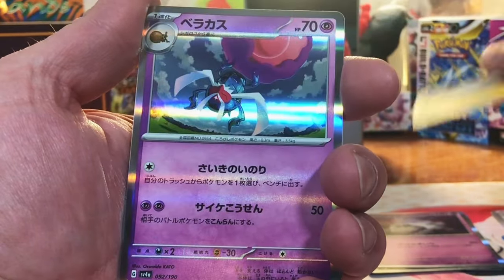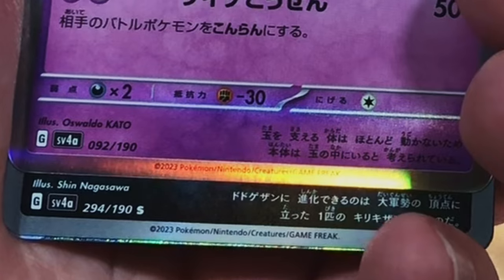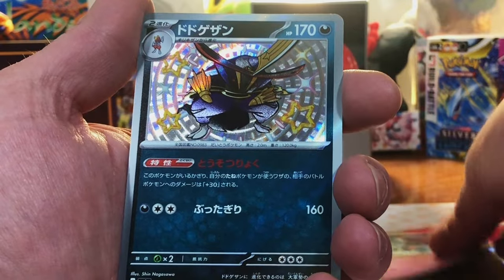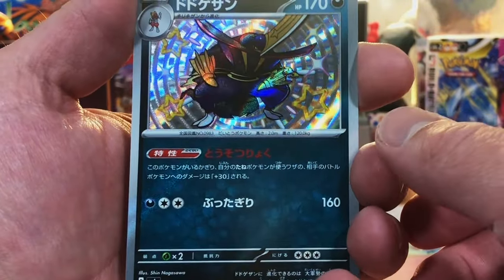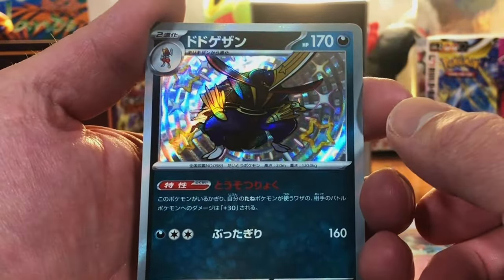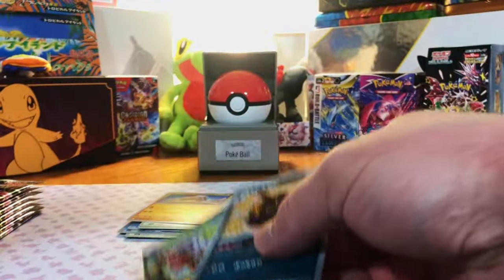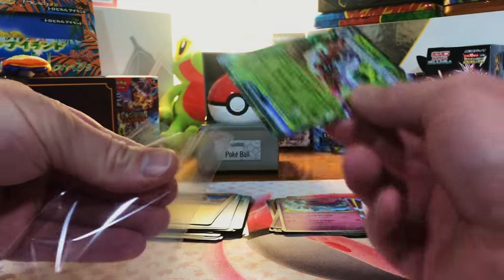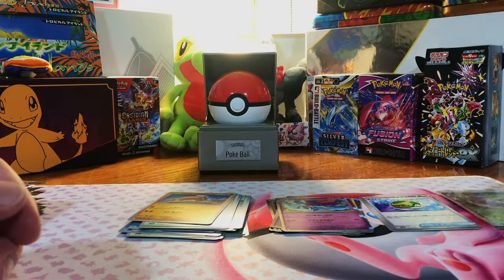We got a Toxtricity. We got a Thingamajig — I don't know what that is. Oh, it's a Shiny. A Shiny Thingamajig. I have no idea what Pokémon that is, but we got it — looks cool. And Forretress EX. There are a lot of shinies in this set, so it's great when you can pull a shiny. I love the shinies.